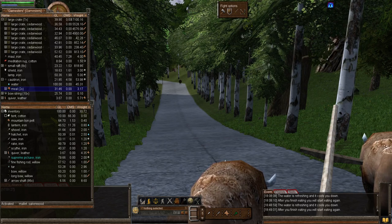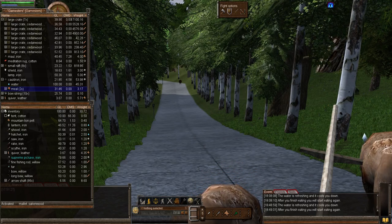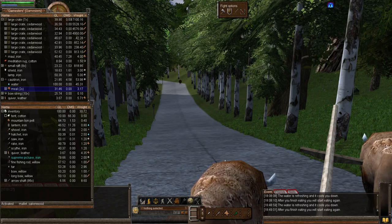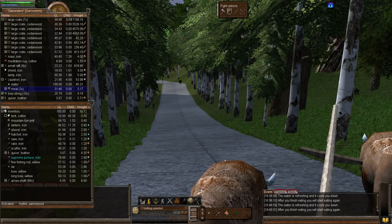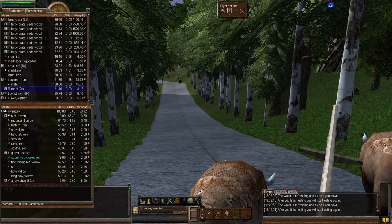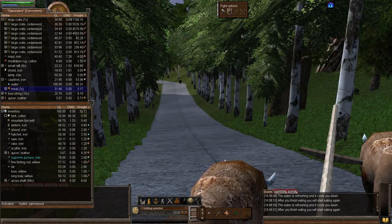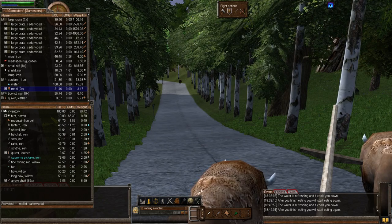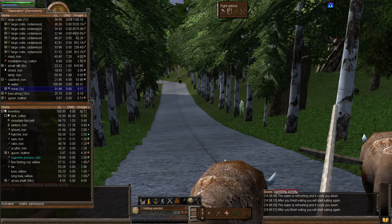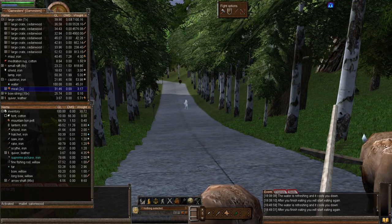Wearing a shield can significantly increase the rate at which you block arrows, so if you're going for an afternoon stroll on the chaos server or a PvP server, best go with your shield equipped. Bows work best when fired at their optimum range — for example, if you shoot a long bow from 10 tiles you will miss more than if shooting from the 20 tile optimum range. If you try to fire closer than a bow's minimum range, you will not shoot. Minimum ranges: short bow has no minimum range, regular bow has a minimum of 5 tiles, long bow has a minimum of 10 tiles.